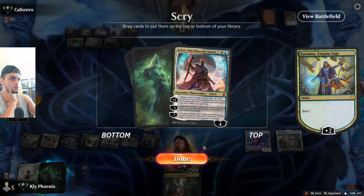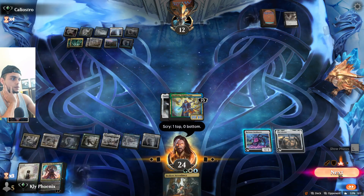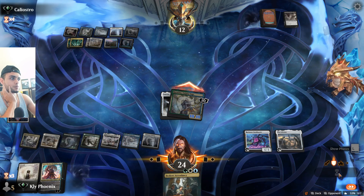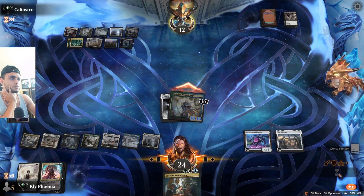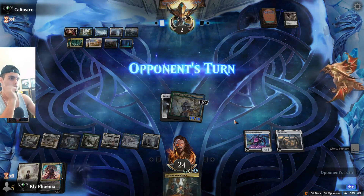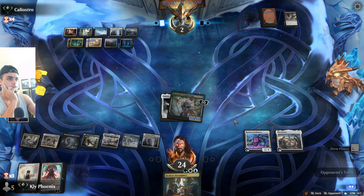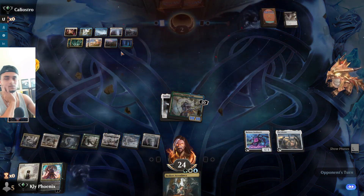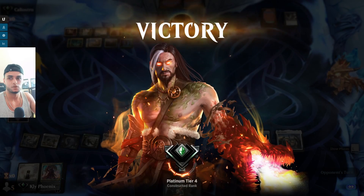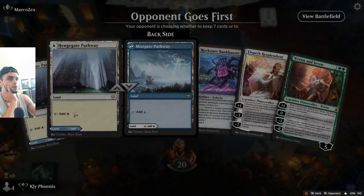They're down — another Wandering Emperor. They do have something, but is it a Vanishing Verse? GGs — we actually managed to beat a very greedy Esper planeswalker list!